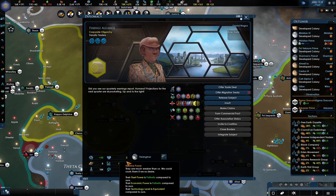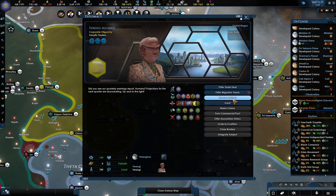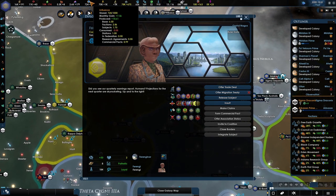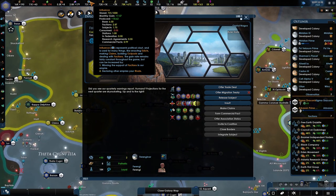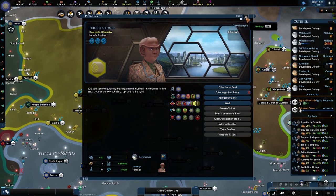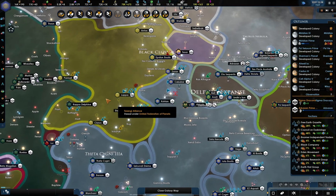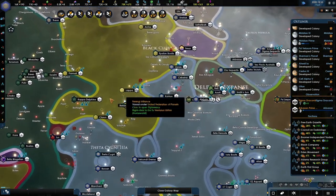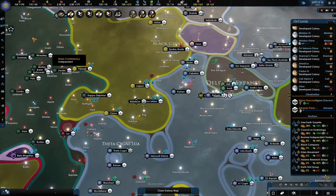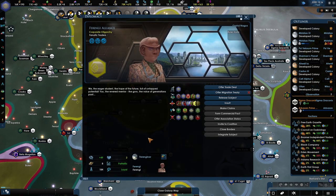I wonder — can we integrate them? I would like to integrate them but it is going to take a long time and more influence than we actually have. Can we increase the threshold of influence? We could also release the subject and hopefully offer them into our concord.